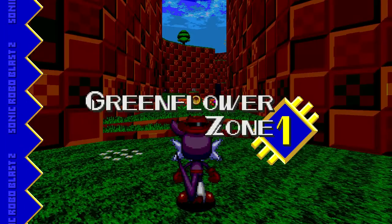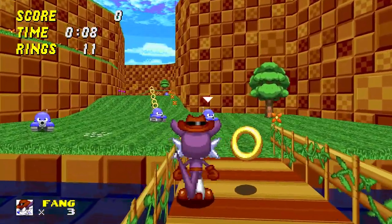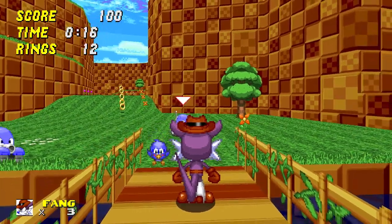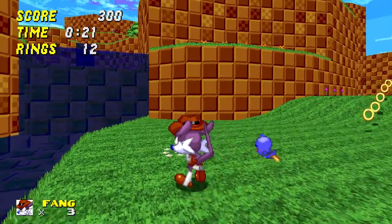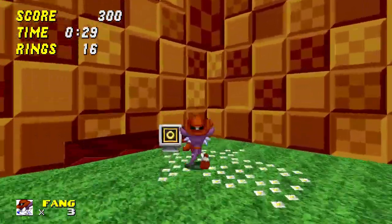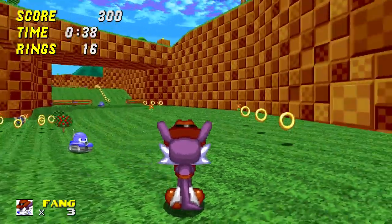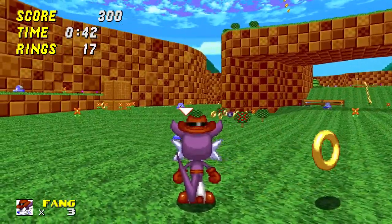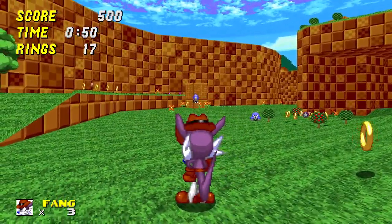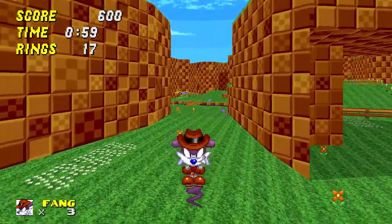On a Fang, un personnage apparu pour la première fois dans Sonic Fighters — un jeu d'arcade de baston à la Virtual Fighter en 2,5D. Avec lui, on peut tirer sur les ennemis directement avec un petit flingue. Il peut aussi rebondir sur sa queue en restant appuyé sur R, ce qui permet de faire d'assez grands sauts avec une bonne amplitude.